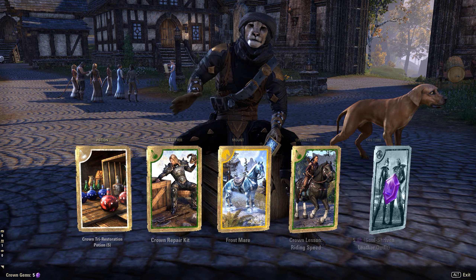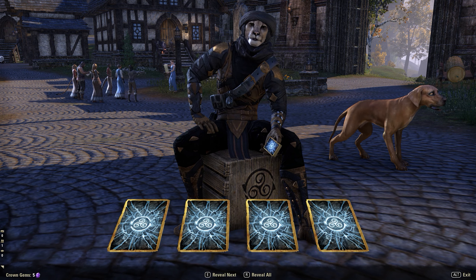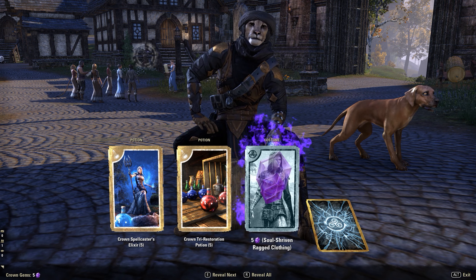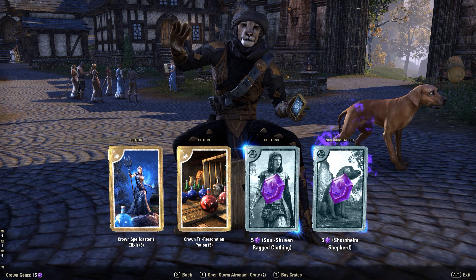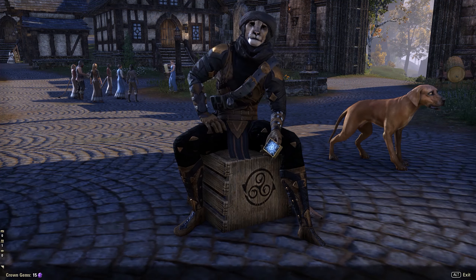What you can actually do is keep gathering gems and buy items from the crate in the shop as well — different rarities cost more. Let's open the next one. We've got two blue cards this time — Spellcaster's Elixir, which is actually really cool. Then another Try Restoration Potion and another costume I've already got, so we got the crown gems from that instead. Also that dog again that I already have, so we only got gems from that crate.